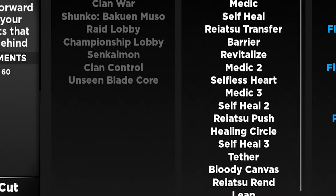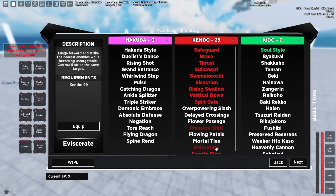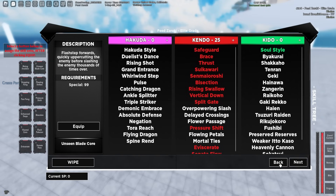The skill box moves you want depend on what Sheikai you have. For this particular build, I like eviscerate and sonata flow. If you do have this build, you definitely want an unseen blade core too — this just makes the build way stronger. If you can get one, I highly recommend it. Out of all the cores in this game, I feel like this is the most important one, because I think 40 speed, 25 kendo is the universal best build right now.